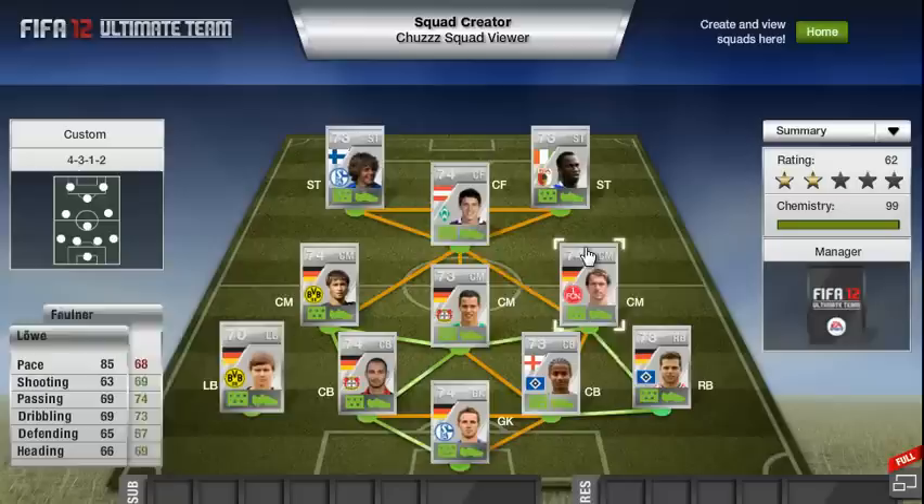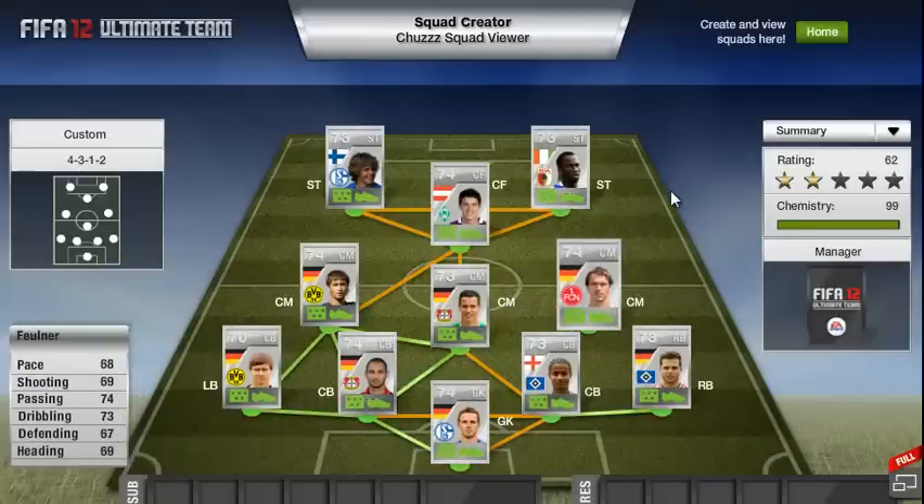Moving on to right centre-mid, we have Filner, who plays for Nuremberg. As you can see, he has 68 pace, 69 shooting, 74 passing, 73 dribbling, 67 defending and 69 heading. I picked him because he is a bit of an all-round midfielder. His 74 passing, 69 shooting and 67 defending means he would be a good box-to-box midfielder.